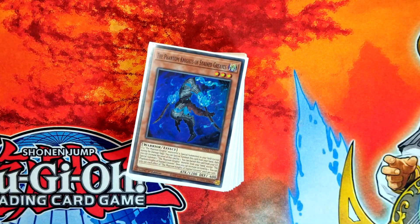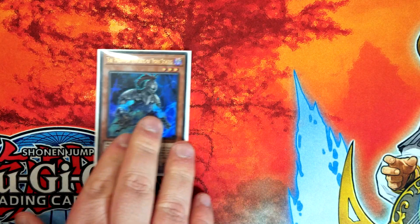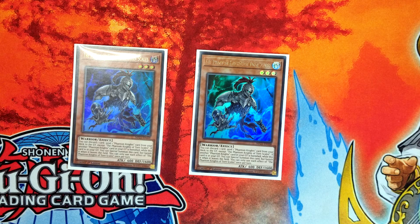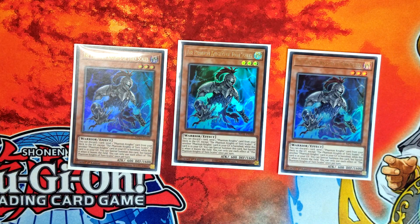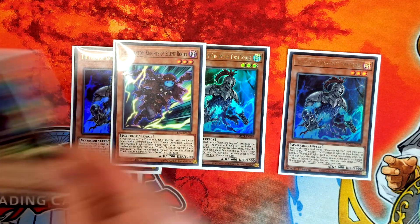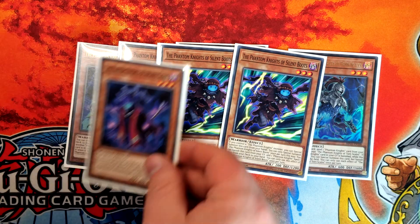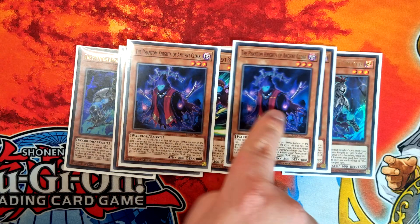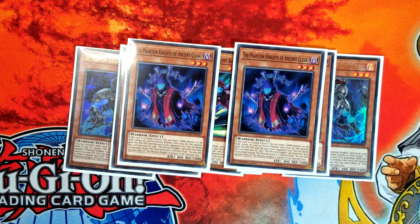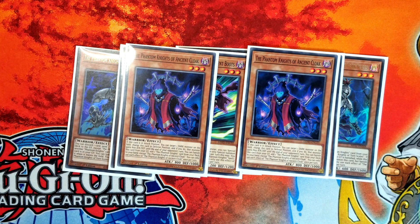Let's get stuck into the deck profile. We start off with the Phantom Knight monsters. We've got triple Torn Scales — not sure there's anything to add there, you need to play it at three. We've got triple Silent Boots — again you need to play at three, it's the freest of those. We've got two Ancient Cloak. Two is perfectly fine; it's bricky and you don't really want to open it. It's one of the better ones but you want to see it when you want to see it.